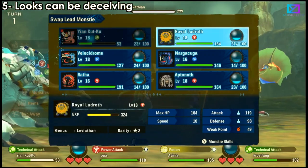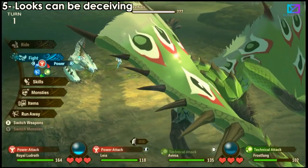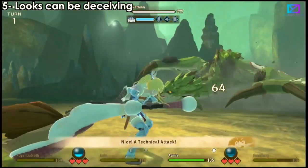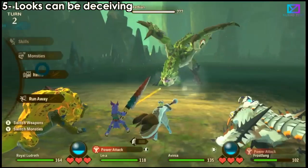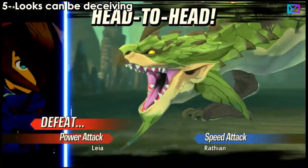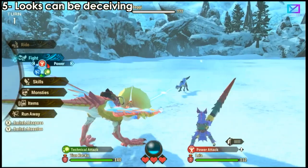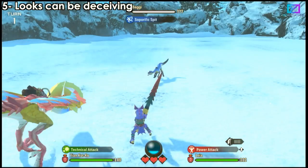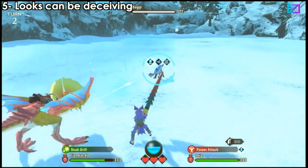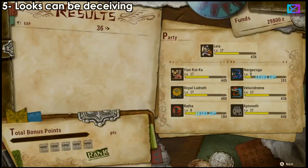If you want to play it safe, go with technical — either you'll draw or beat it. I took a small risk with power and it didn't work, but if I'd gone technical it would have been weak to my attacks. Looks are always helpful. For example, this monster looks fast so I'll use technical to beat it. Always carry all three types and always look at the monster's features and you should be good to go.